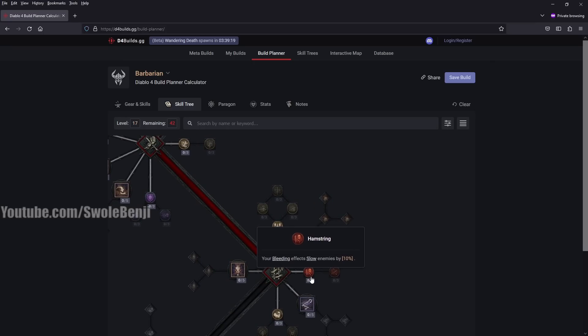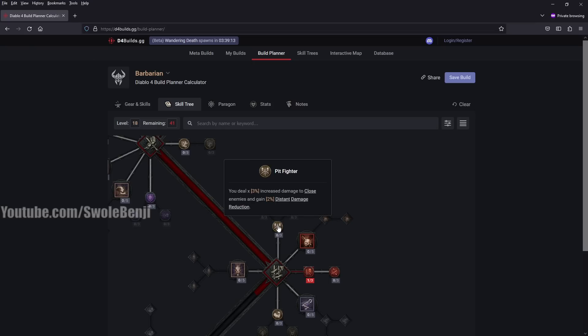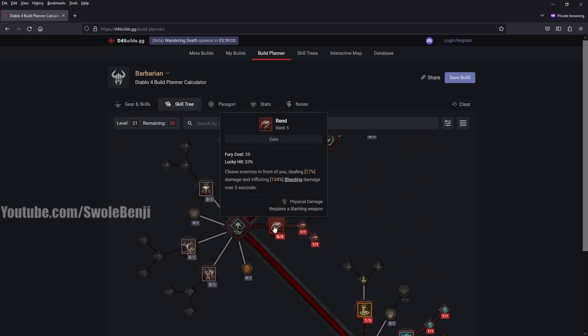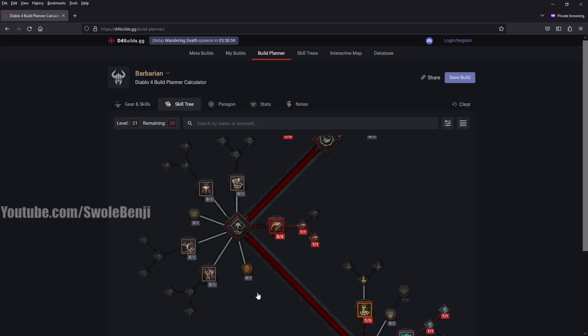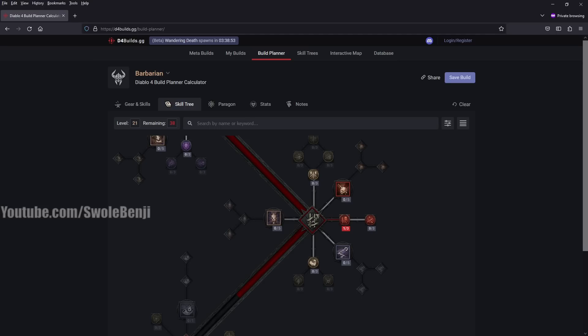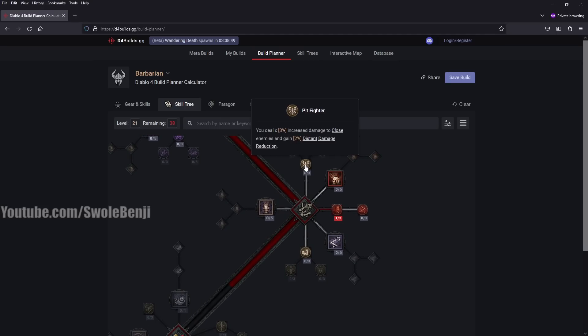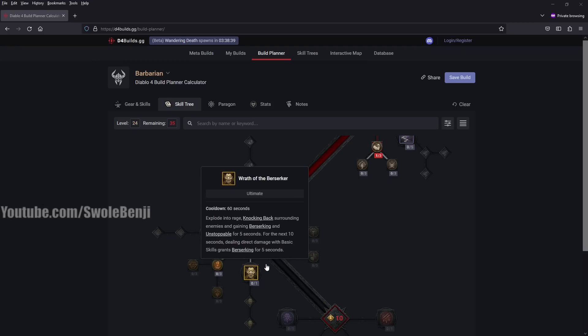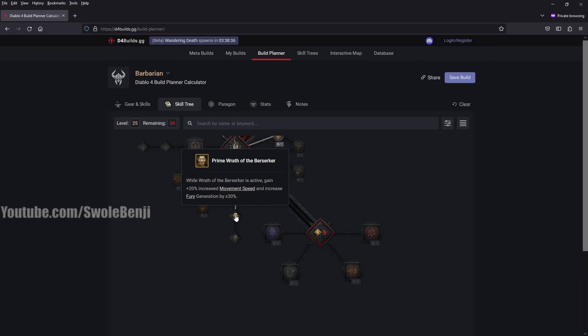This is where things start to get pretty juicy. You're going to put one point into Hamstring because you want to slow your targets — that'll increase your damage from your gear. Then max out Rend to five points. Come back down here and we need three more points to unlock the next section — throw some into Pit Fighter, one into No Mercy, and one into Thick Skin just to have them unlocked. Now we have our ultimate unlocked. Go ahead and grab Wrath of the Berserker with Prime and then Supreme Wrath of the Berserker. There we go, we've got our ultimate.